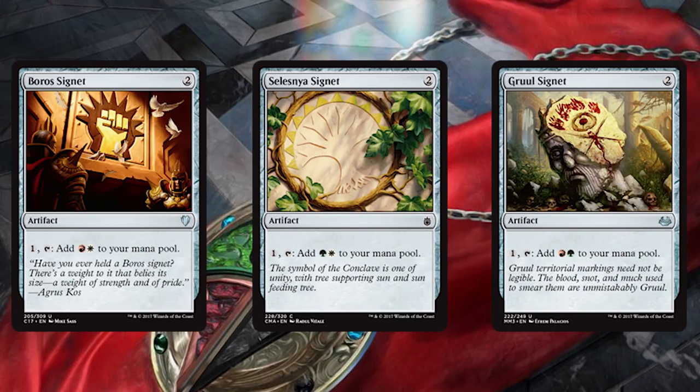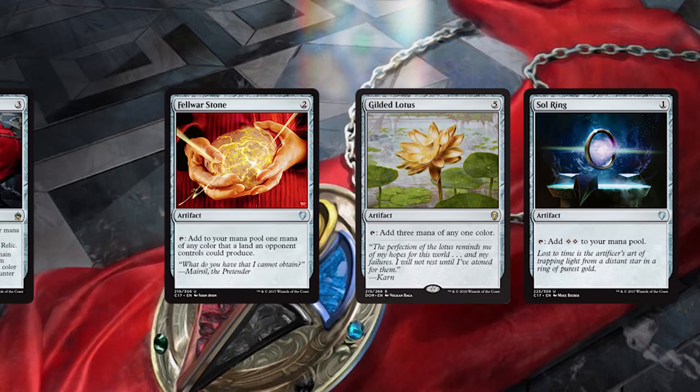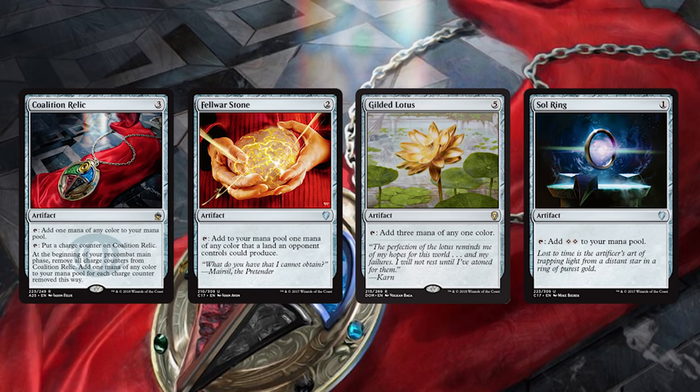You may be asking how we're going to cast all of this five-color craziness — these colors are all over the place. And to that I would say: you're right, it is crazy, which is why we're running a disturbing amount of fixing and ramp. Boros Signet, Selesnya Signet, and Gruul Signet are joined by Coalition Relic, Fellwar Stone, Gilded Lotus, and Sol Ring — artifact ramp and fixing at its finest. We included the signets we needed most, then easy color-fixing artifacts and the ring ramp.